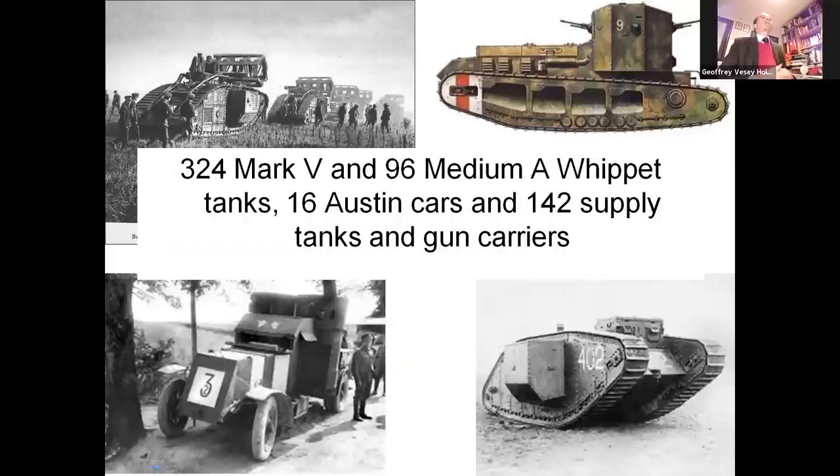Now, the advance of the three corps was also supported by 324 Mark 5s, and 96 medium A Whippet tanks, 16 Austin armoured cars, and 142 supply tanks and gun carriers. The new Mark 5s were faster — over 4 miles an hour maximum speed — and more manoeuvrable; the driver could turn the tank quickly on his own, unlike the Mark 4s which had been used successfully at Cambrai. They also had the considerable firepower of their predecessors: two six-pounder guns and three machine guns for a male tank, and five machine guns on a female tank. The new Whippets had three machine guns and a maximum speed of over 8 miles an hour.